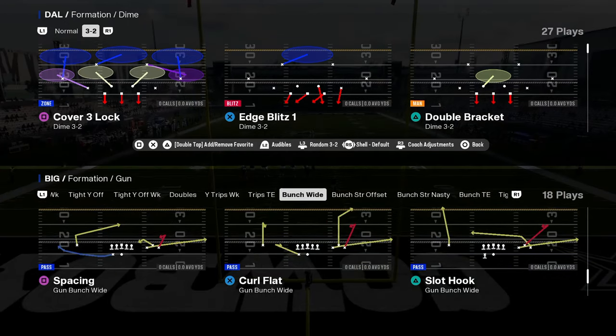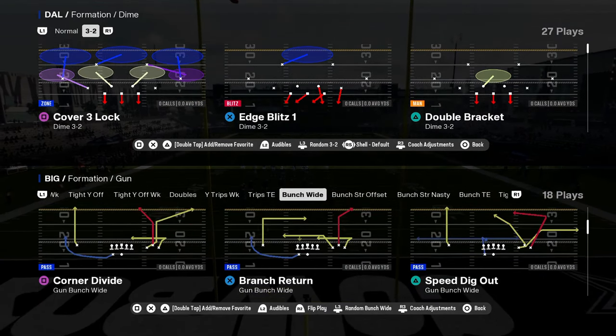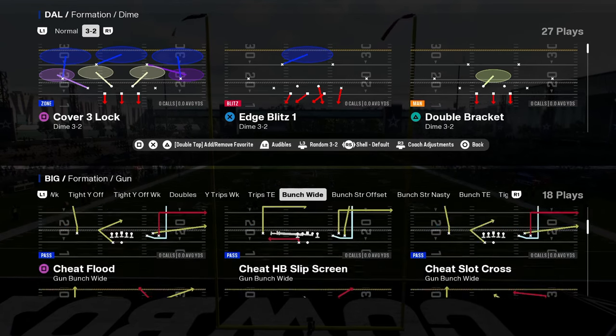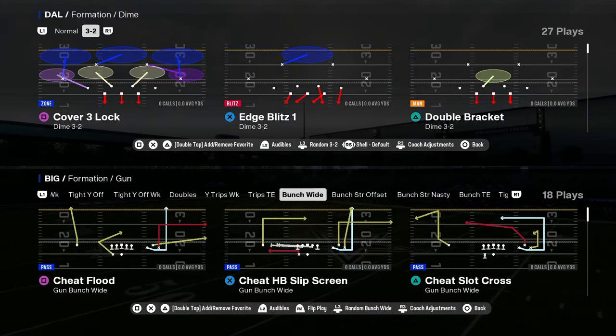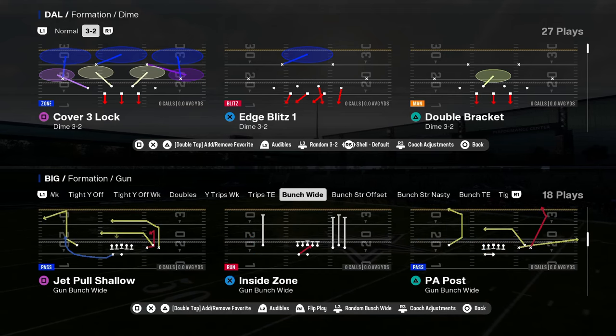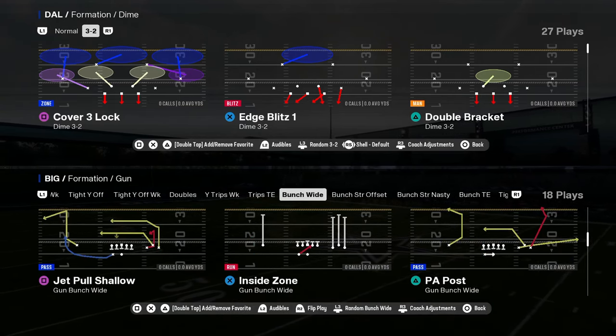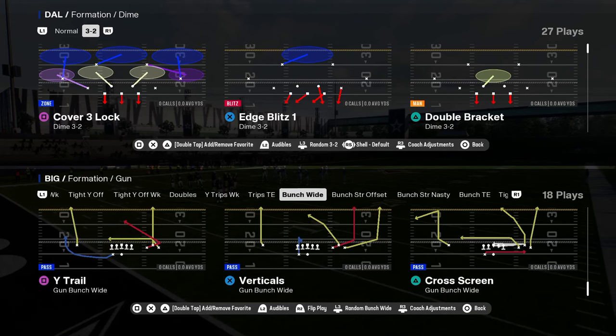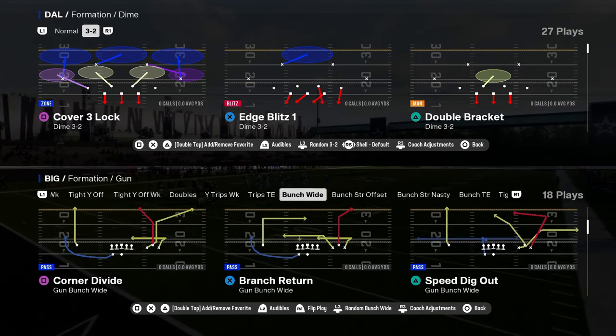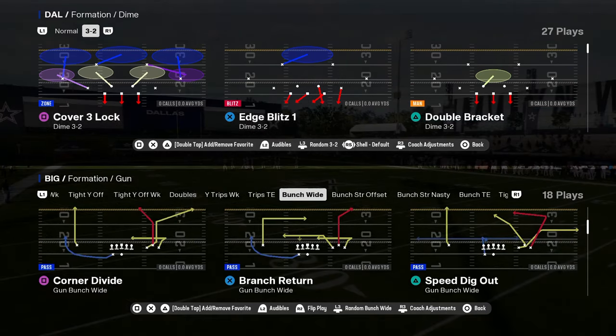So, how do we use this to our advantage? A formation you can check out here is Bunch Wide. We have a couple of different cheat motion plays out of this, and you also have some good basic route combinations — wide trail, verticals, and dig return in here. You should have a lot of good plays.